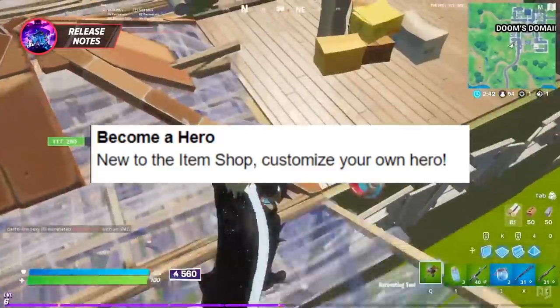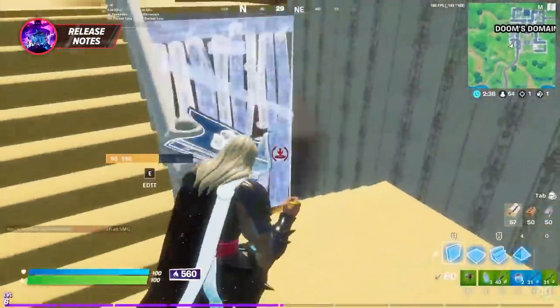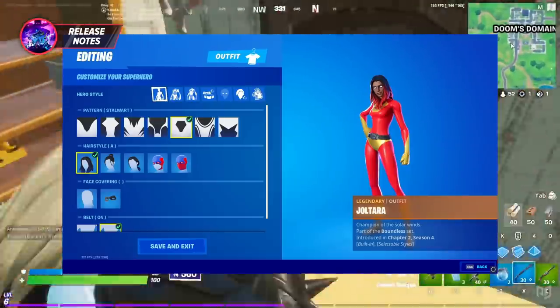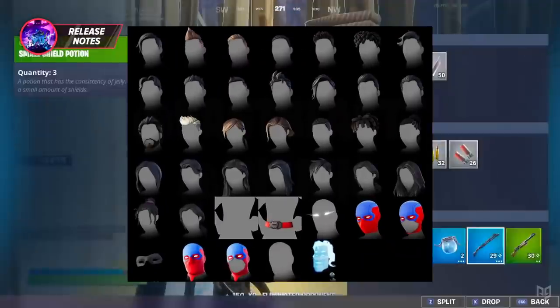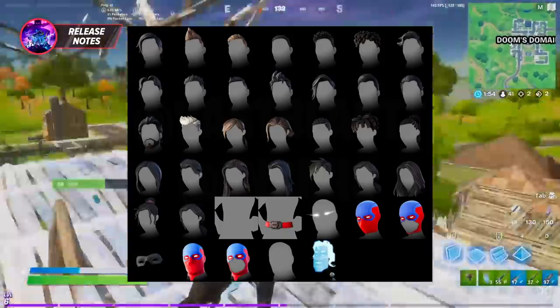Have you ever wanted to be a superhero? Well now's your chance, because a brand new area has been added to the item shop where you can customise your very own superhero. Ranging from hairstyles to belts, masks, glowing eyes and much more, the customisation options seem to be almost endless.